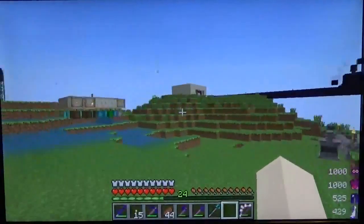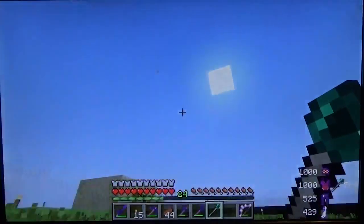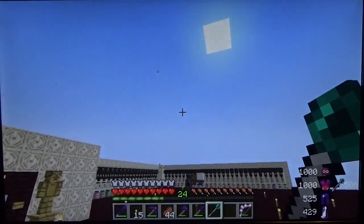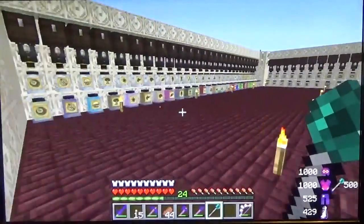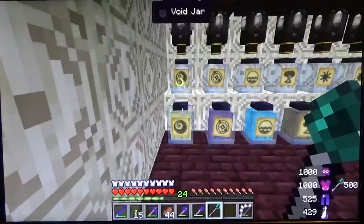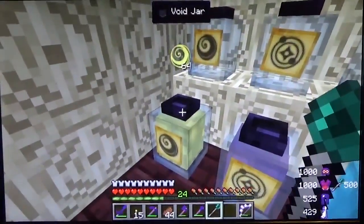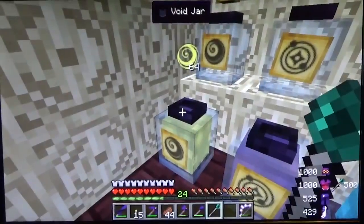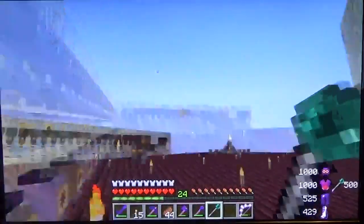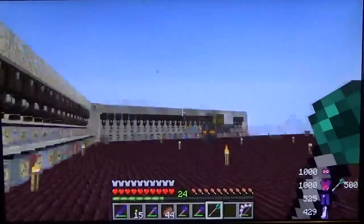Remember all those jars I had before? Well, I've upgraded since then. The jars I had were normal jars. These are called void jars. Normal jars, when they're full, no more essence can be put in them. Void jars — even if they're full, more essence can be put in; you lose the overflow, but it keeps you from having all those jars sitting around causing lag.